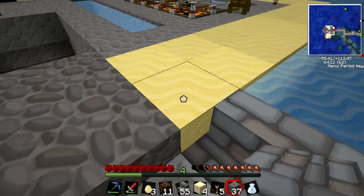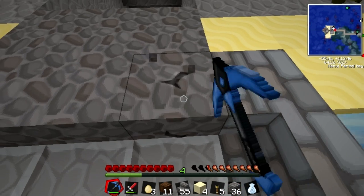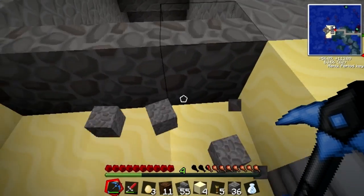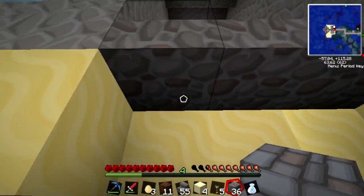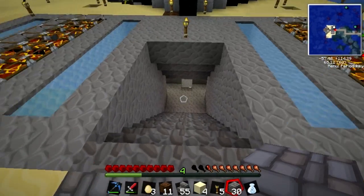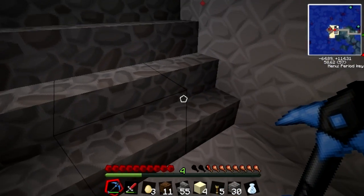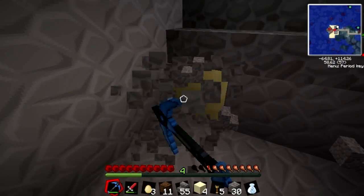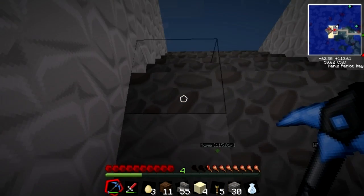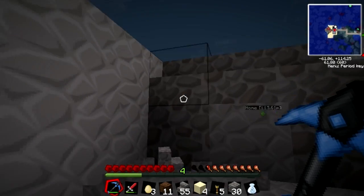This right here is getting totally redone. I wasn't really happy with those cobble stairs when I put them down, but I was thinking — what else could I use? Stone would definitely be the way to go with that, and I've got plenty of stone stairs now, so let's just fix that. Just like that. I love tearing up stairs — it's my second favorite thing.